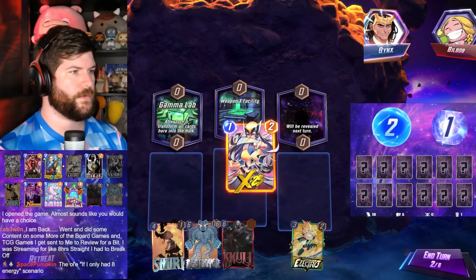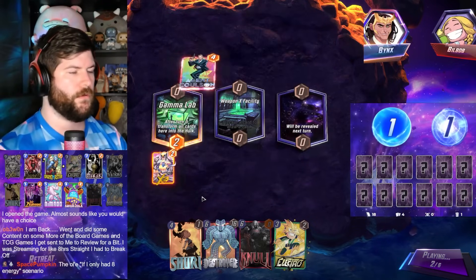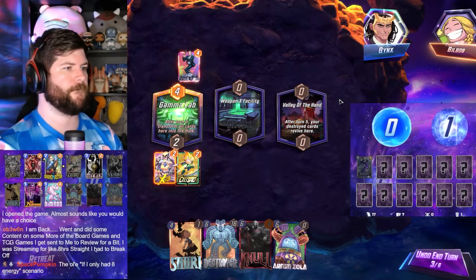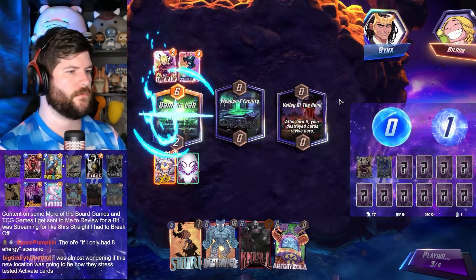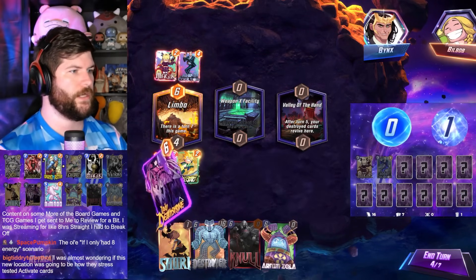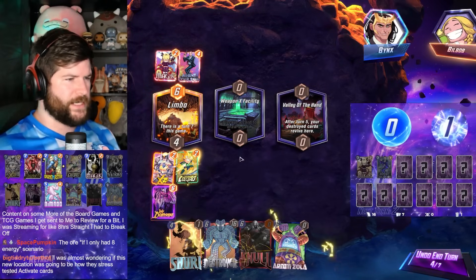We lost the best card in their deck, but we lost Venom which is quite bad — though not the worst. Won't play around them having Shang-Chi. Or maybe we just don't care if we win with Gnoll. We'll have Gnoll, Zola. We can Deathstrike this. We'll get these back later. On turn 6, we can Destroyer.